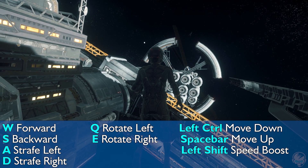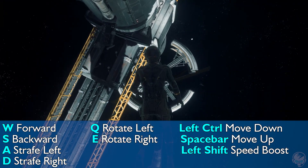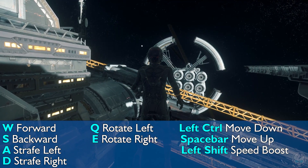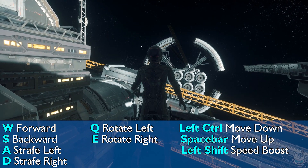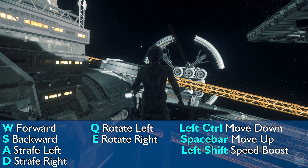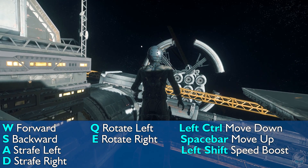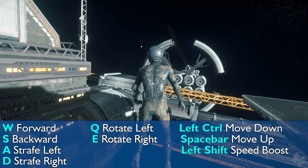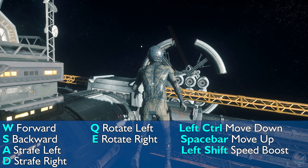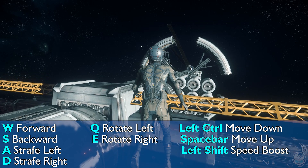You also have the ability to rotate just like in your ship: Q rotates you left, E rotates you right. Left control moves you down and space bar moves you up, just like the controls on a ship. If you go forward you can hold down left shift to move around a little bit easier and faster.